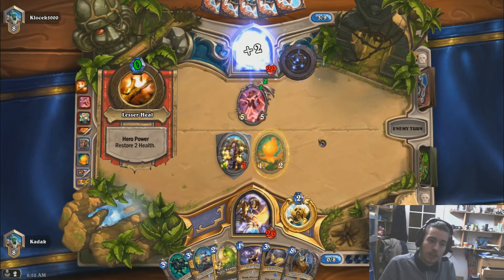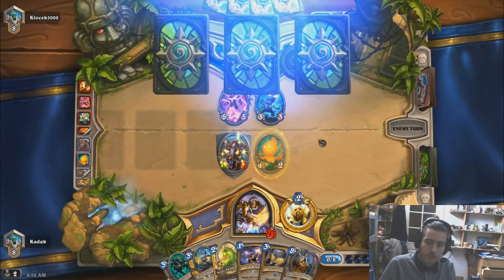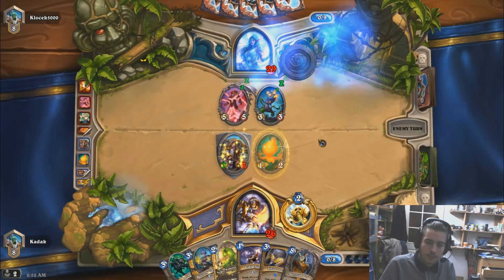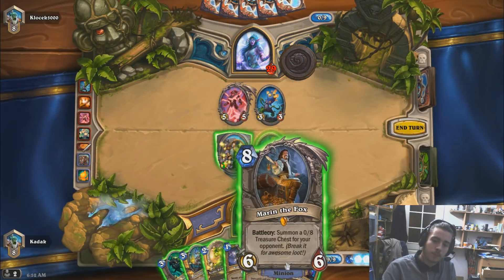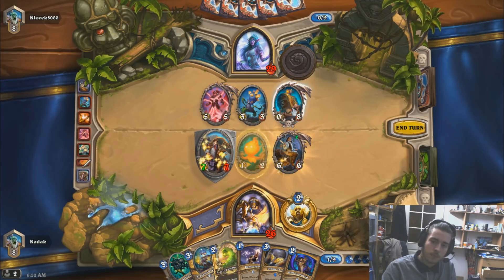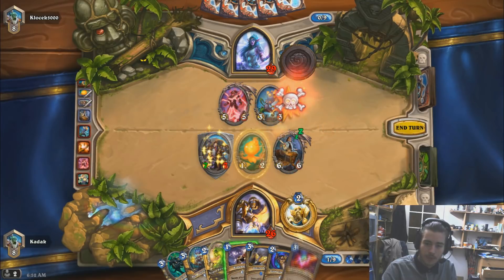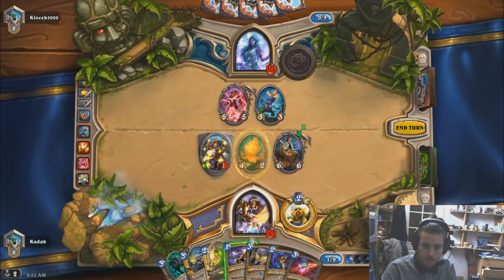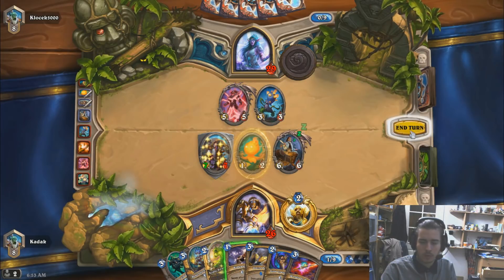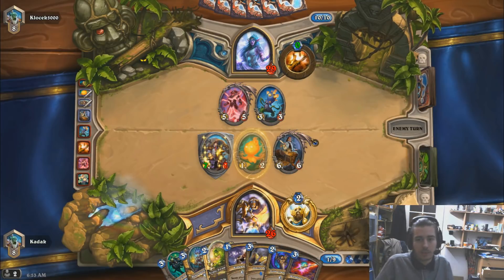So it's Razakus Priest after all. We're just going to break the chest right now. Give me the loot. I like this. We can play the Redemption. There's one more Stonehill so we can maybe keep it for a potential Tirion, to get more value.